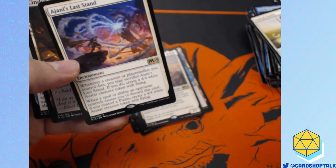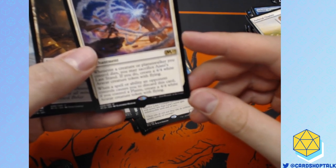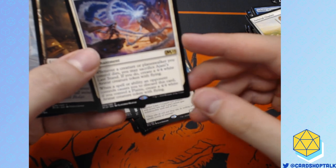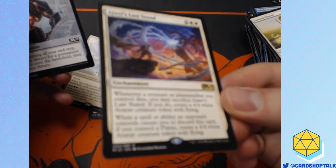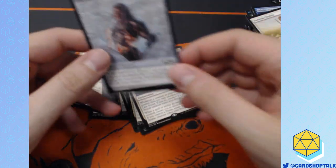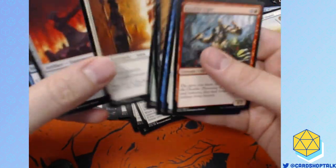Josu's Last Stand. I don't know about this card. Whenever a creature or planeswalker you control dies, you may sacrifice it — if you do, create a token with flying. And whenever a spell or ability causes you to discard this card, if you control a planeswalker, create an avatar with flying. I feel like it wouldn't be that much more powerful if you just said: if somebody makes you discard this, you get a 4/4. But I guess it makes sense because you could throw it into a deck that doesn't have planeswalkers.